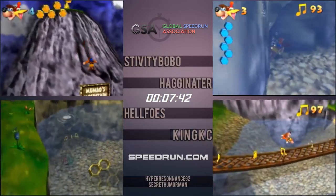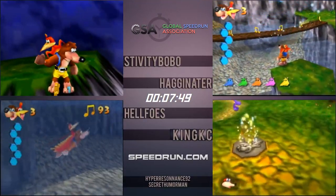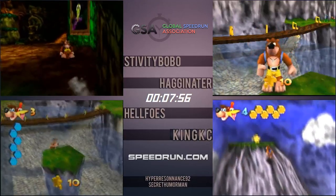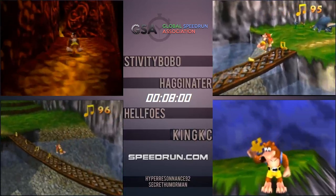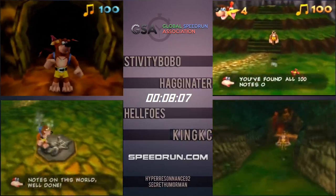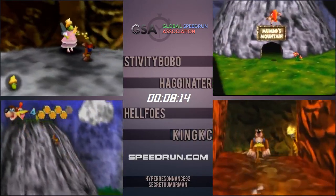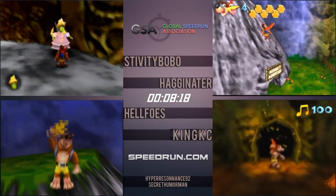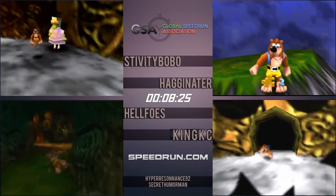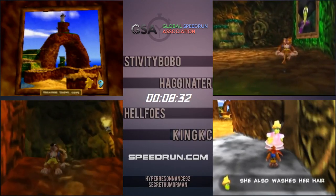Stiv finishes with a 7:38 — actually the only sub-7:40 Mumbo's Mountain here, which is surprisingly not that great for him. Haginator has now gotten to last place, just barely behind Helfo's. That last Jiggy dance is like 10 seconds long. The timer did actually start early, so this isn't as bad a Mumbo's Mountain as it seems. They all got sub-8, so that's not terrible at all. Now using slope abuse again to scale the mountain without having to use the termite to get that Jiggy.